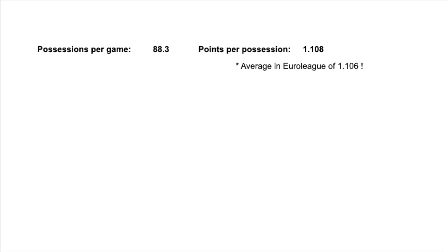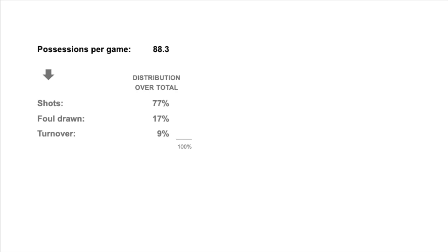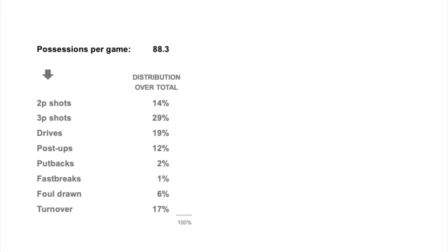Here is a quick glance at the results. On average, I counted 88 possessions per game, which is a normal number for European basketball — in the NBA it tends to be close to 100 possessions per game. Points per possession was higher than the EuroLeague average. Of these 88 possessions, 77% ended in shots, 17% in fouls, and 6% in turnovers, which is not bad at all. The majority of shots were 3-point shots and penetrations. I know from player ratings that we have good perimeter shooters but very bad people at cutting to the basket and trying layups, so I have to try to reduce the number of layup attempts.